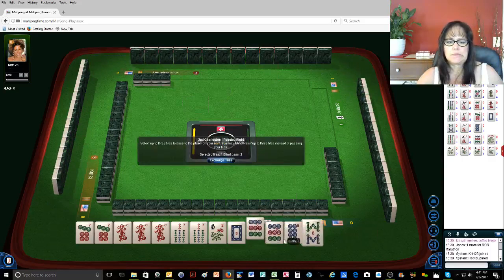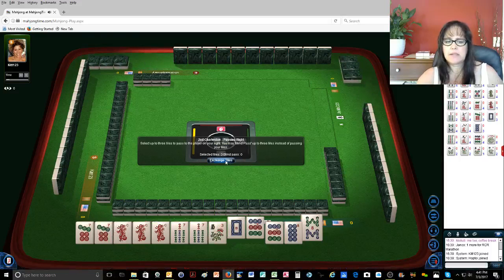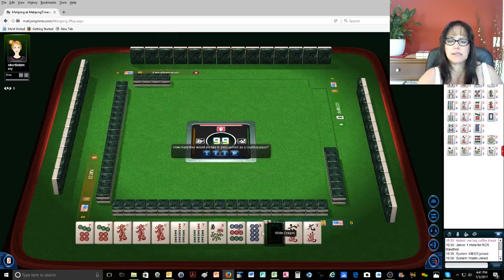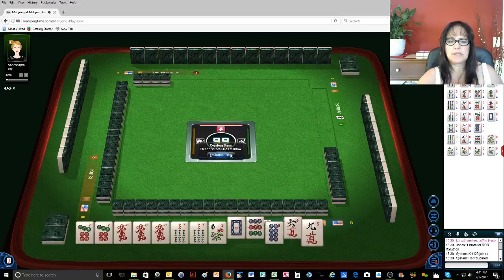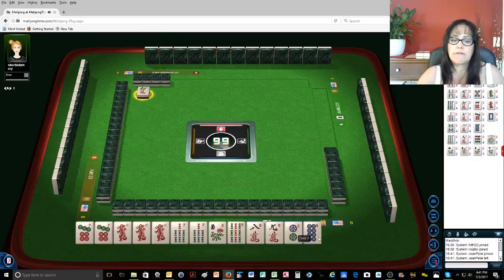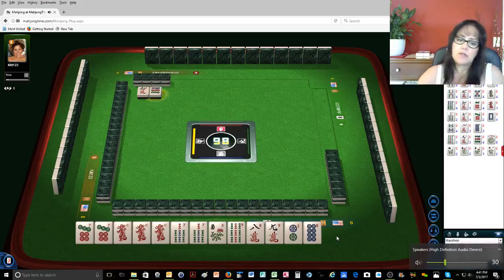We've got to break up another pair and pass a white dragon, but this is too pretty to break up. All these whites — I guess nobody wants some. I hope nobody's collecting them. That was kind of strange. Here we go, we have five discards. That's not too bad — it could be better, but that's okay.